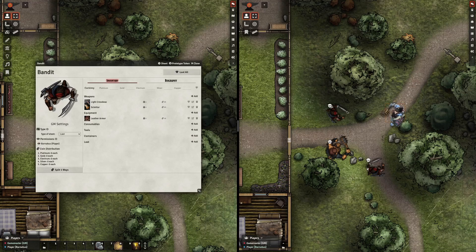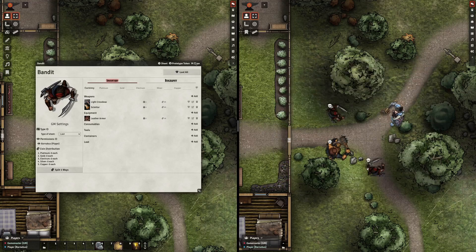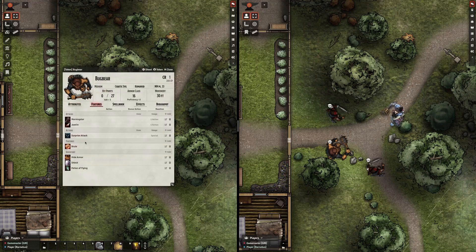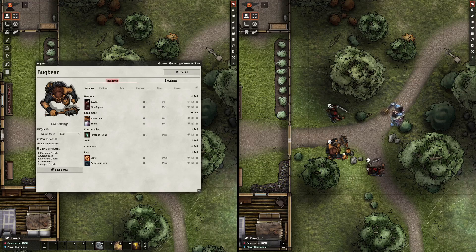And now your player characters can open up that sheet and loot away. That works great at a small scale, but as soon as you start trying to do larger battles, it becomes rather tedious to go through and set the permissions for each of them separately. Another thing that is mildly annoying is if you have characters like this bugbear here who have feature-type items on their sheets — if you change those to loot sheets, the players will be able to loot the feats, which is not good.